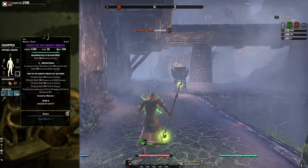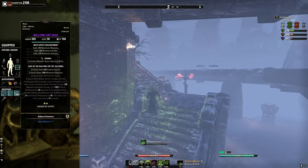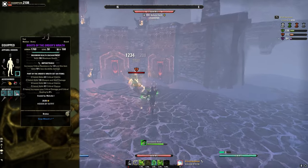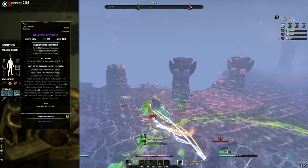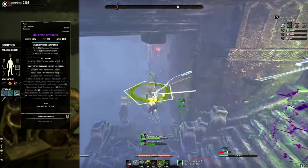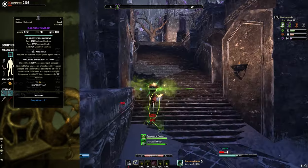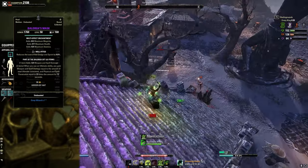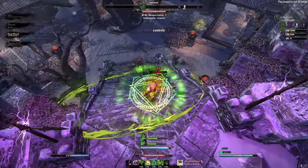For armor traits I've gone with mostly Impenetrable and Divines - a mix of all three including Well Fitted is also good. Impenetrable makes it hard to burst you even if you have Rallying Cry, because there are some light blazes out there with seriously high crit damage. Divines will increase your own damage if you run the Shadow mundus, or your own sustain if you run the Atronach mundus. Well Fitted boosts your stamina sustain, allowing you to squeeze out another two or three roll dodges which is great for both mobility and defense.